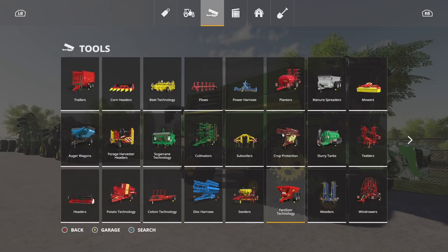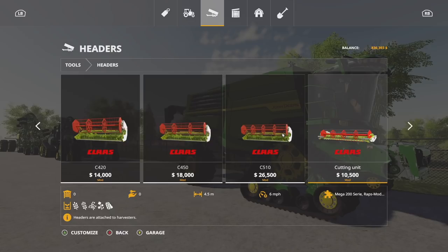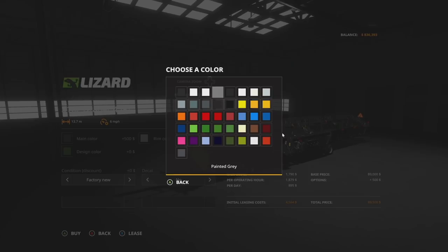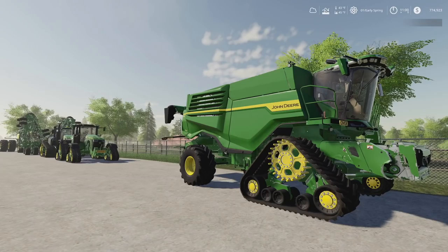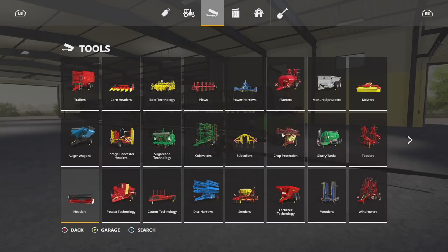A couple of extra things I need — heading back to the main farm. We need a corn head and a normal grain head. For grain heads I'm going with a standard version — the Lizard Header Pack. I love these because I can change the middle part to black and the outside color to John Deere. Now we've got John Deere on it without it being all-green crazy everywhere. Just a subtle touch.